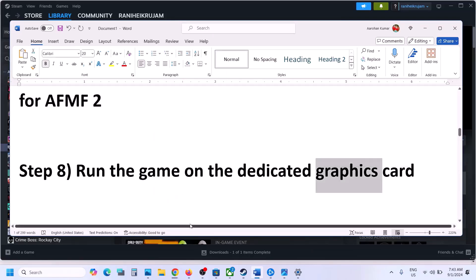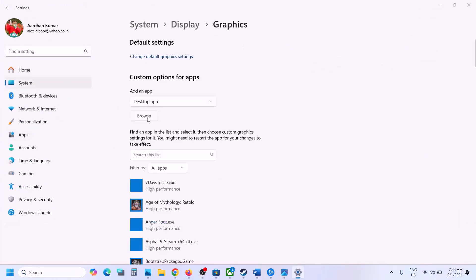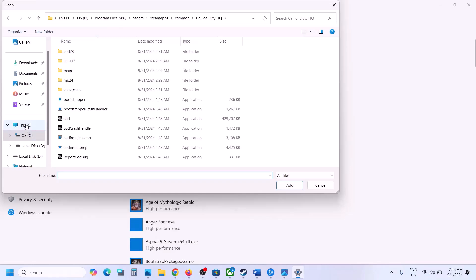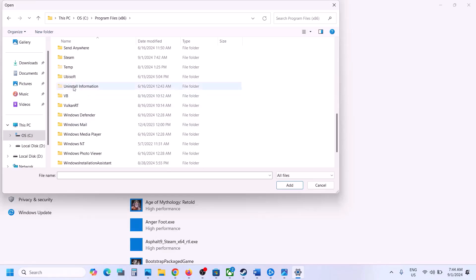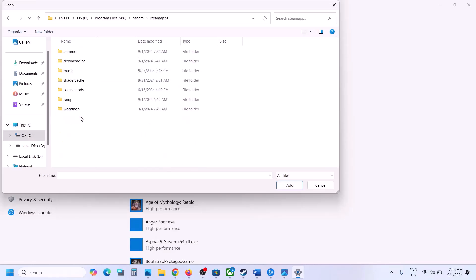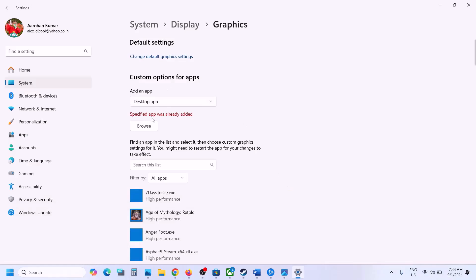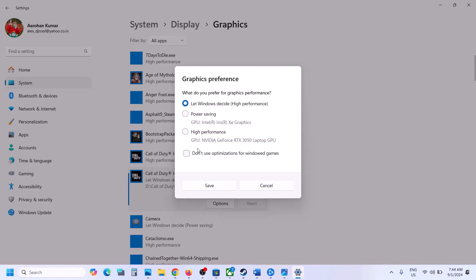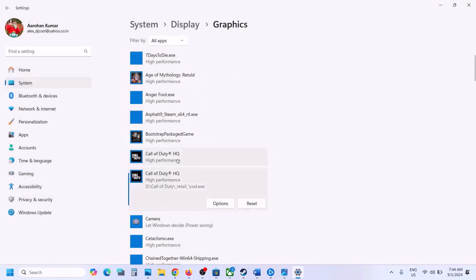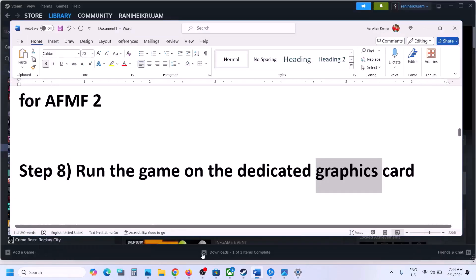The next step is to run the game on the dedicated graphics card. Type 'Graphics Settings' in the Windows search box and open it. Click on Browse, go to the game installation folder, open the game folder, select the exe file, and click Add. Once added, click on the game, select Options, and choose High Performance.